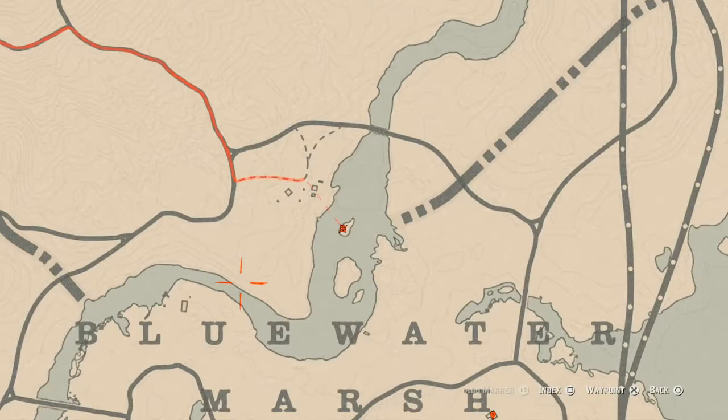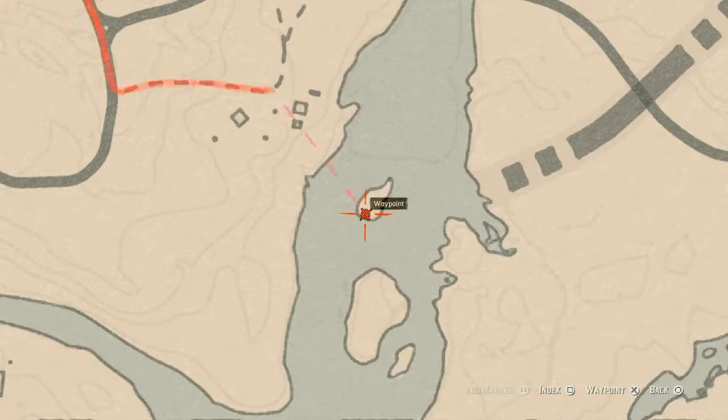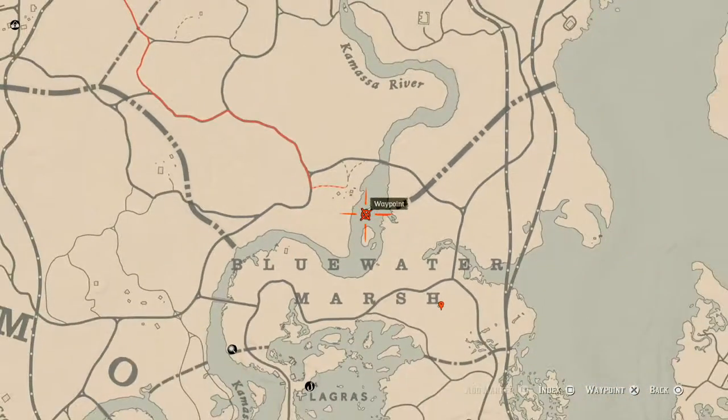Right here on this little island you will find a random luxury item — come over here with your metal detector and that's what you'll get. If you're also over here between 10 p.m. and 5 a.m., you will find a blood flower spawning on this island as well.